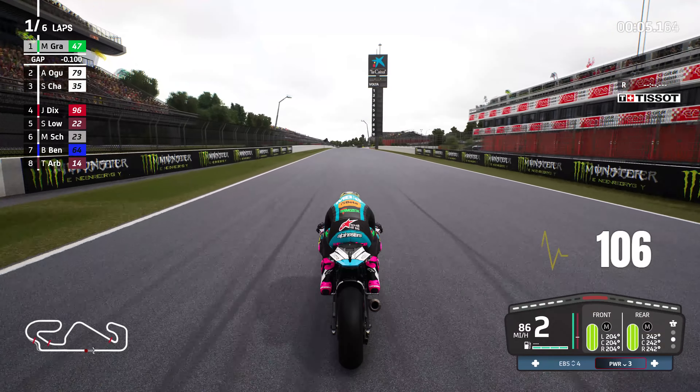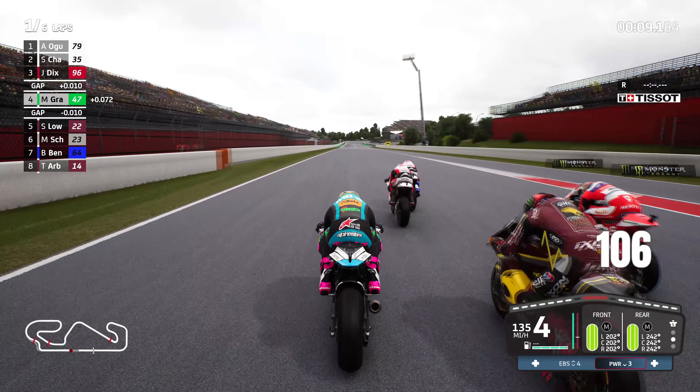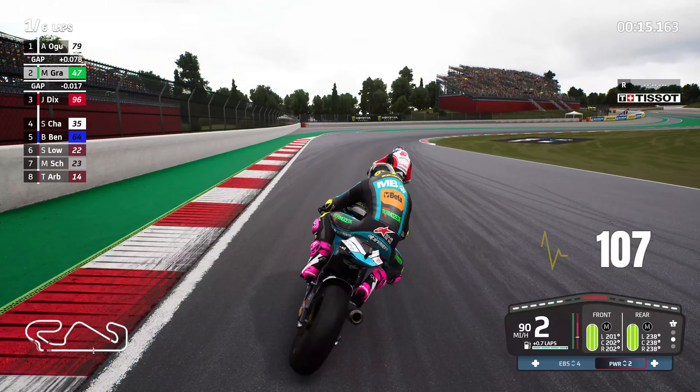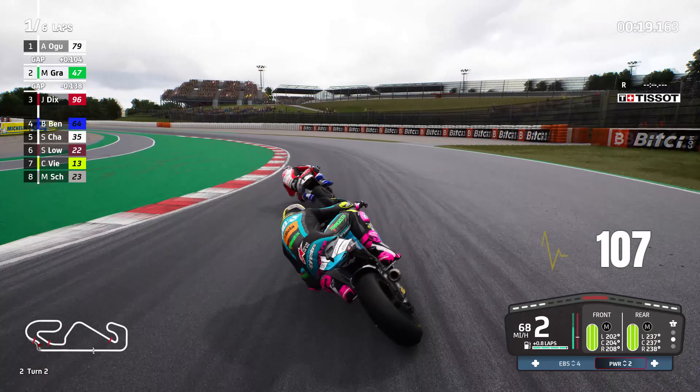Away we go, starting with Power Setting 2. I find if we use Power Setting 3 the AI just goes nowhere and we blitz ahead, so let's try and make it interesting and stay with Power Setting 2 throughout this Grand Prix. Maybe we'll go for 3 if we really need it, but for the time being let's stay with 2.